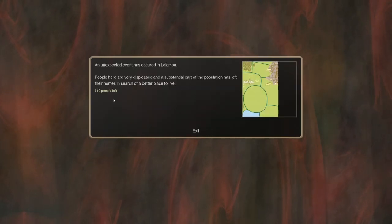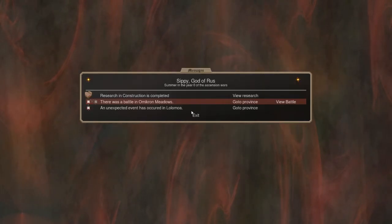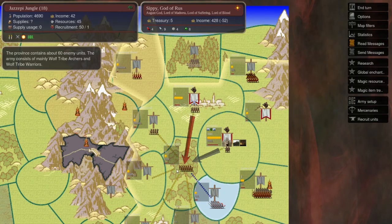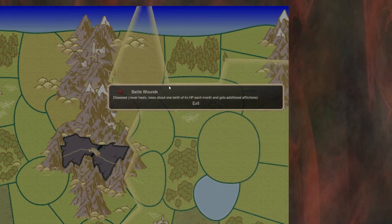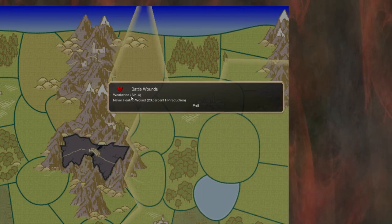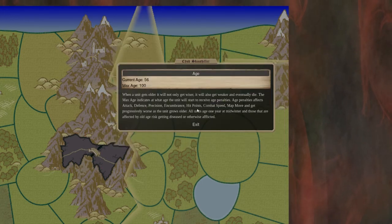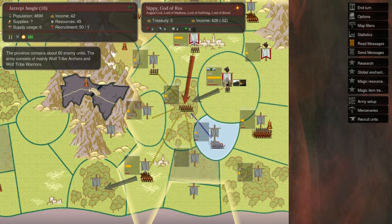We had an unexpected event — 810 people left. People here are very displeased, and a substantial part of the population has left their homes in search of a better place to live. As far as movement goes, YOLO — I'm taking out these wolf tribes. I have utmost faith in my skinshifters at this point. Notice the diseased one: he went into this battle with about two health, came out turned into a bear, healed all that back, then turned back into a normal dude at 15 health. Amazing. He's weakened, which is disappointing, but he's got recuperation so he'll heal his afflictions. I didn't realize these guys are grandpas, but their max age is 100 — two thumbs up.